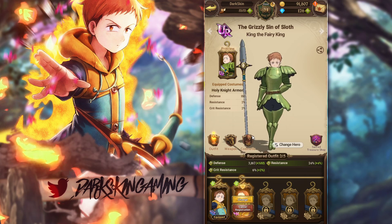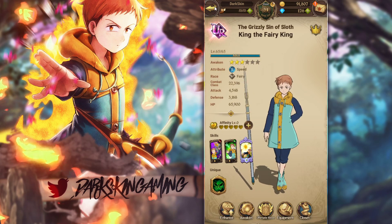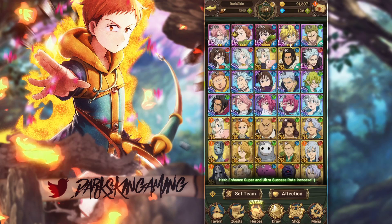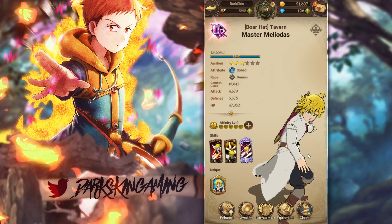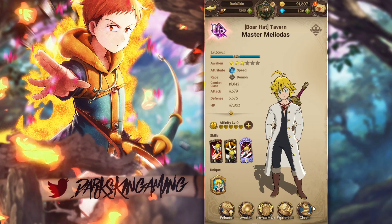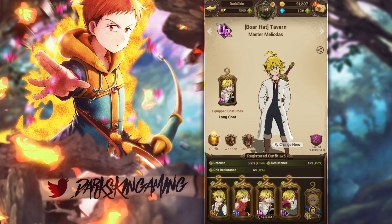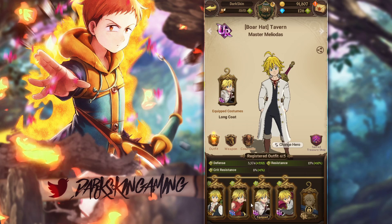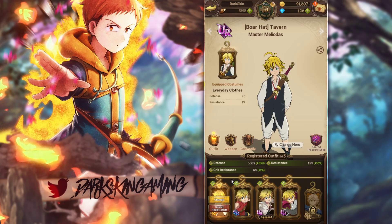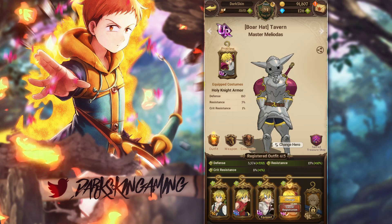Keep in mind how outfits work — you can only have five outfits give stats to a unit. So let's say you have 10 outfits; only five of those will give stats. Basically, you want to have the best stats on your units. I have an SR outfit, an SSR outfit, and two UR outfits. The UR outfits obviously give better stats.